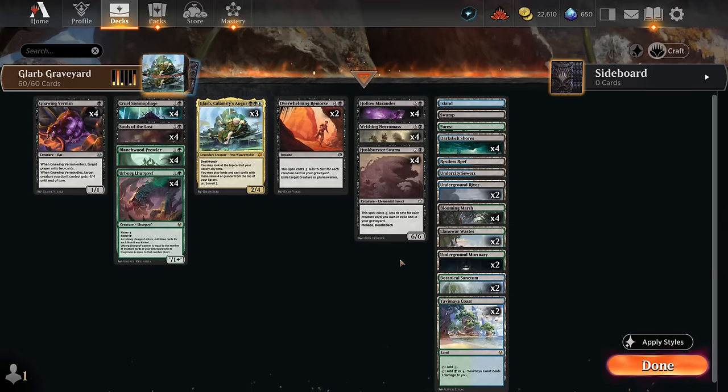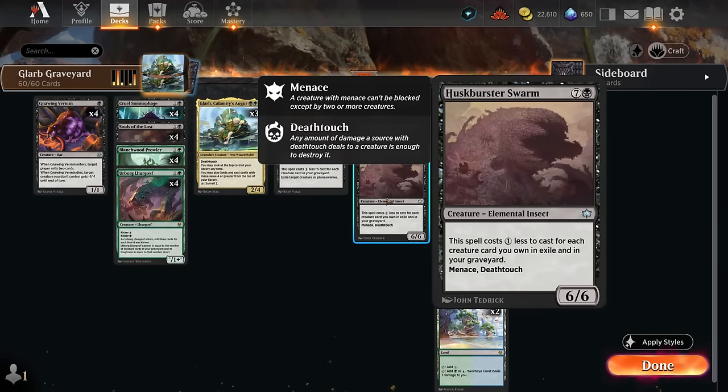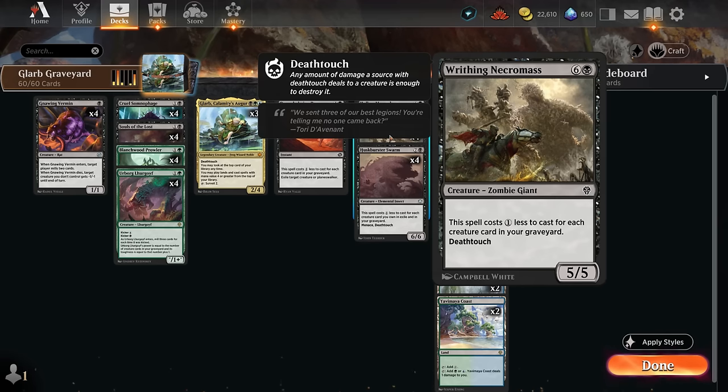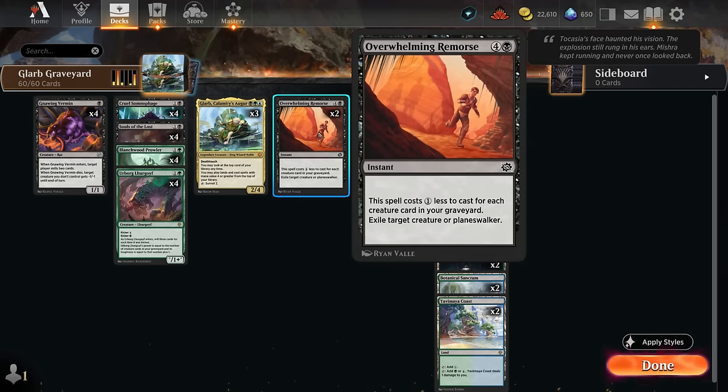Some of the cards we want to cast off the top with Glarb include creatures that get a discount for having more creatures in our graveyard. Despite Glarb requiring mana value four or greater, we can still cast Huskbreaker Swarm for just a single black mana if we have seven or more creatures in our graveyard or in exile — it also tracks adventure creatures like Cruel Somnophage. It's a 6/6 with menace and deathtouch, so it beats down hard. Writhing Necromas is one cheaper, a 5/5 with deathtouch. Overwhelming Remorse also gets a discount for each creature card in our graveyard, potentially costing just one black mana to exile an opposing creature or planeswalker.